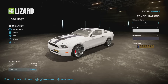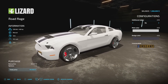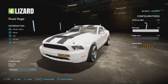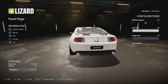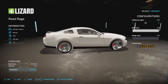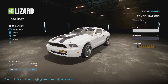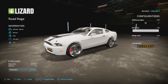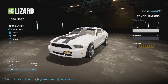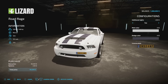First up, new mods for all platforms: we've got the Lizard Road Rage from VectorMan — basically the Ford Mustang. This has been around for a few games now and it's back. You've got 460 horsepower, manual transmission, 120 liters of fuel, 124 miles an hour, which is super fast, and it is going to be three slots on console.